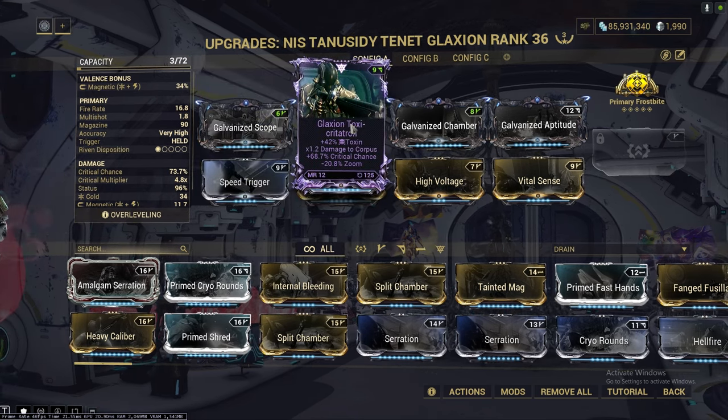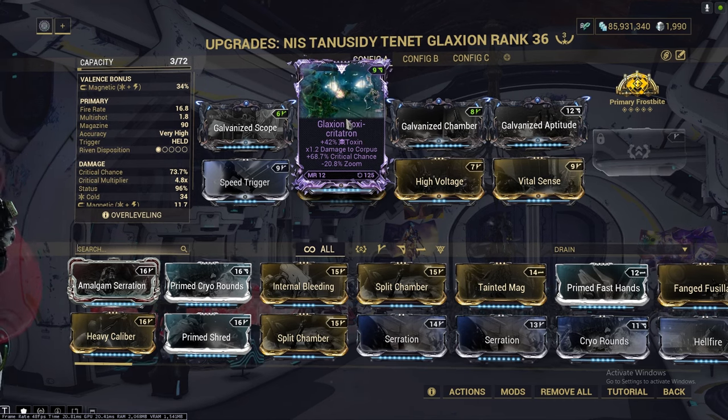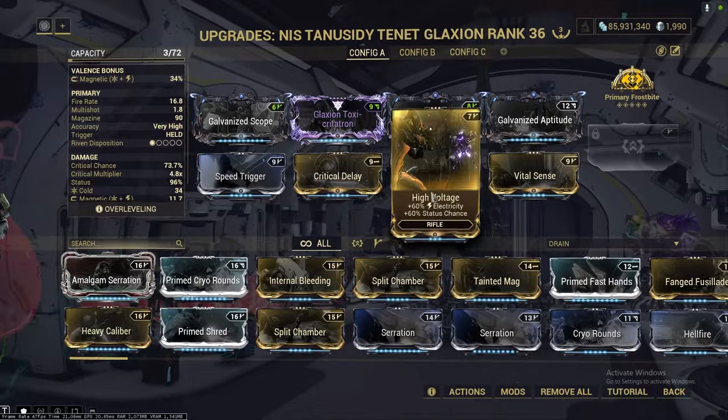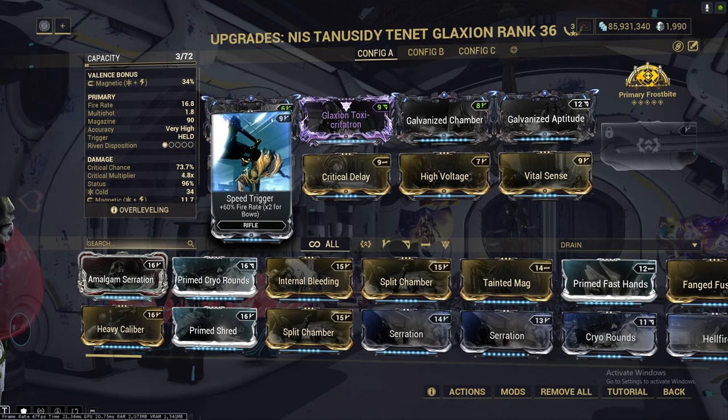I am using a riven on it for toxin and crit chance. You might have to spend a lot of plat to get a good riven for the Glaxion, but I just happen to have one I've had for probably the last three or four years, so lucky me. I'm also running chamber aptitude, vital sense, and voltage so I can get that corrosive without slotting anything else. I have started to use speed trigger on it — you can use wild acceleration, but I get annoyed by how often you have to reload because the magazine runs out pretty quickly at high fire rate.